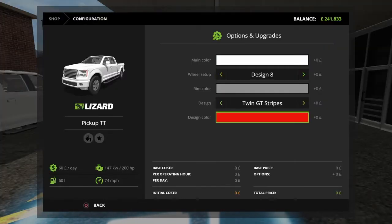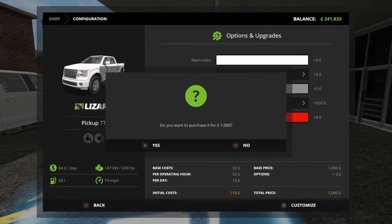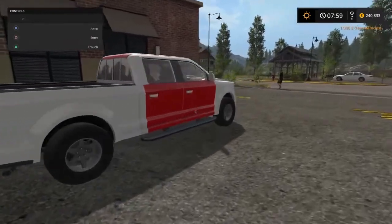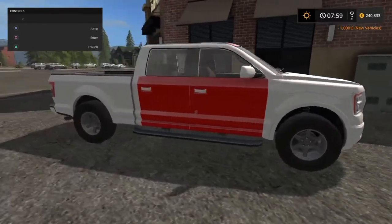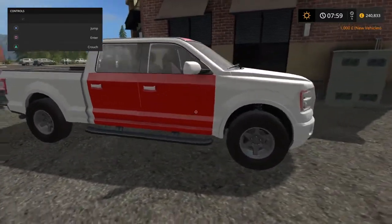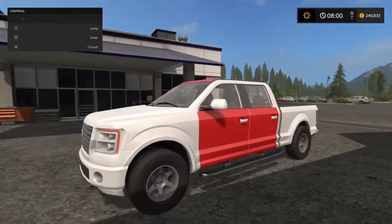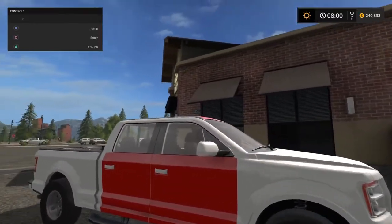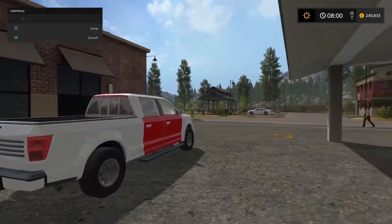Next design then is design one. Very specific — no idea what that means. Let's have a look. Well, that's interesting. Okay, now it's — whoa, okay. That's weird. So we've got the two doors — the colour you've chosen, as is the roof. That's an interesting design choice. The two side doors either side and the roof are the secondary colour that you may have chosen.